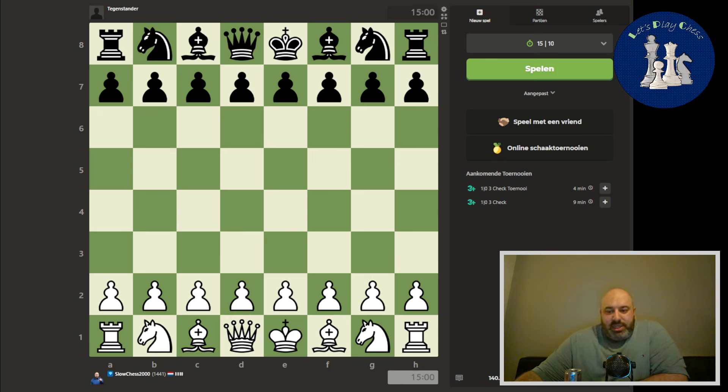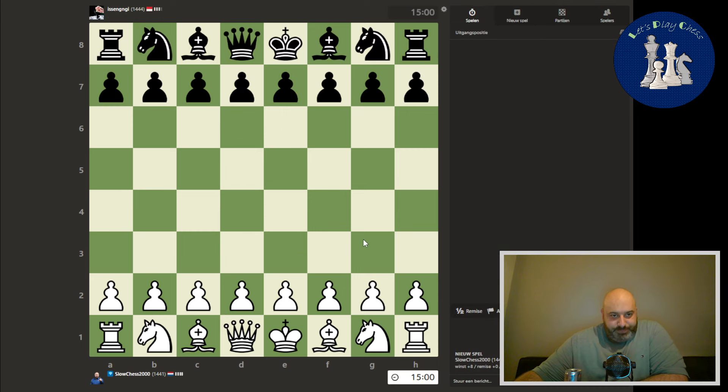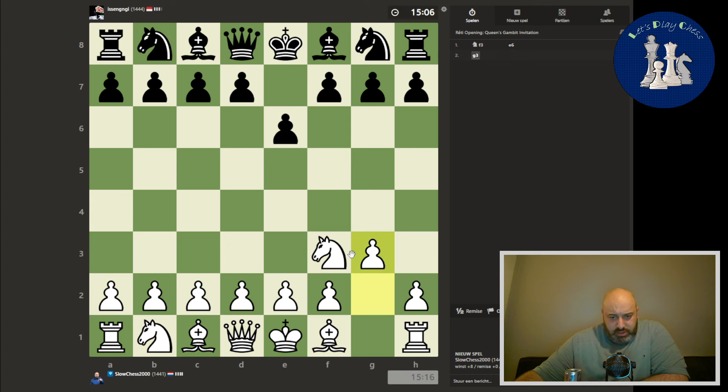Hello and welcome back. Let's play chess — 15 minutes, 10 seconds increment. Here we go. Let's see who we are today. We are playing with the white pieces against Ysen something.